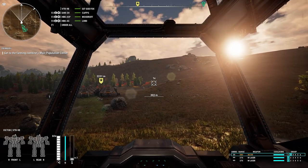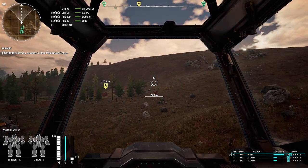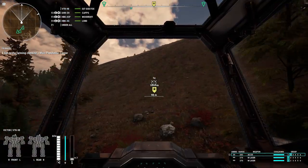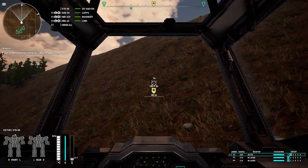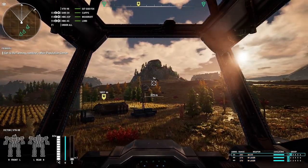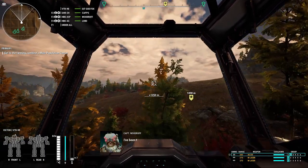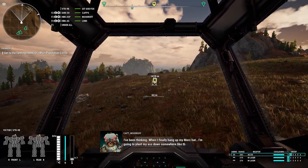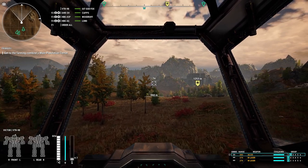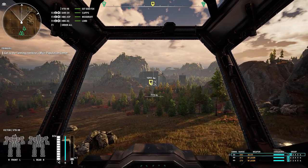I realize my weapons are reversed — left mouse is medium lasers and right mouse is the AC-20. The Victor is a great mech because in MechWarrior 4 it was often my primary assault mech. In MechWarrior 2 you'd have two lances, so sometimes I'd have six Victors on the field. It's fast at 64 km/h — very good for an assault mech — and carries decent weapons.